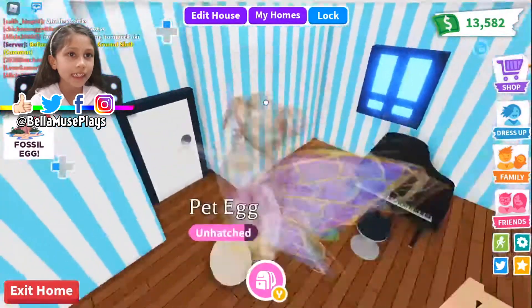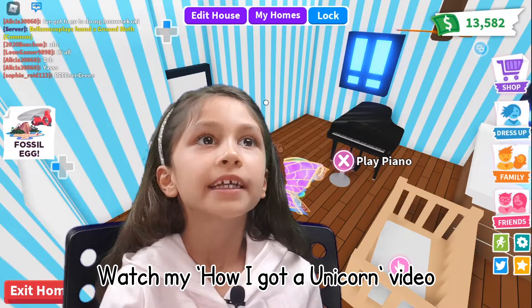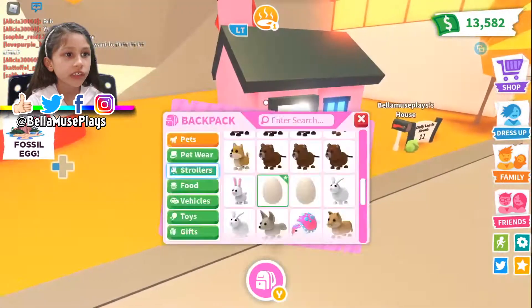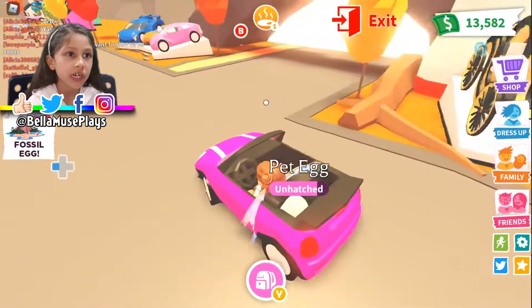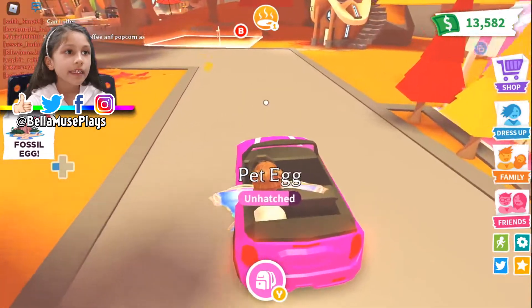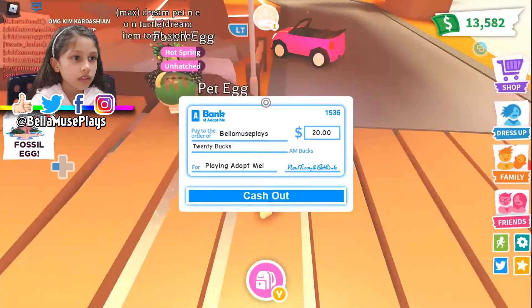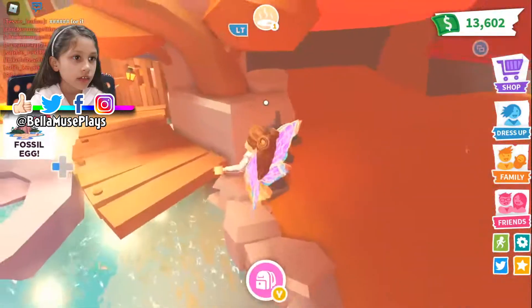Let's hatch the pet eggs. I once got a unicorn using the pet egg — a legendary from a pet egg, wow! I wish I could do that every single time. The hot spring — if you don't know what it is, it's basically the old pool party. They just replaced it, and the hot spring or pool party is a little scarier because of the Halloween update.